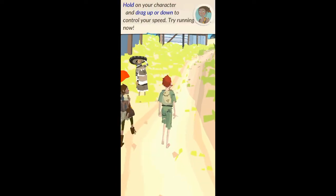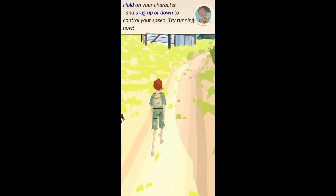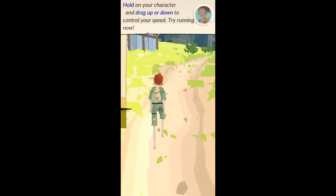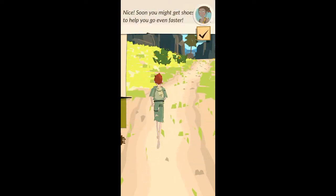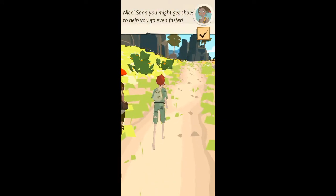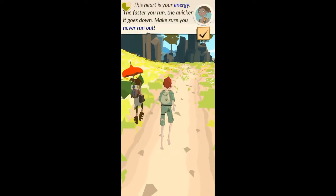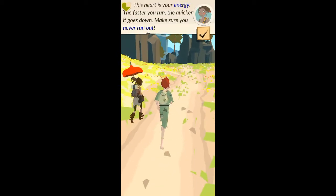Hold on your character and drag up or down to control your speed. Try running now. Nice! Soon you might get shoes to help you go even faster. This heart is your energy — the faster you run, the quicker it goes down, so you never run out.